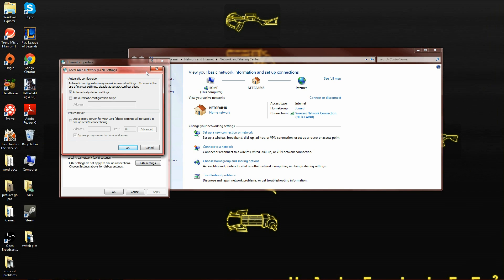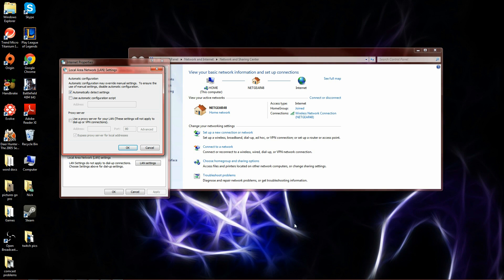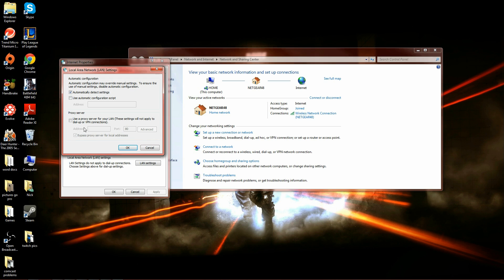My friend was able to do this — he was able to log in, but then it said retry when trying to download the update. What he had to do was make sure this box was open in the background while he downloaded the update. For some reason, when he closed this all down and opened up PlanetSide, the box became checked again and he had to go back and uncheck it. So he just left it open and it worked just fine.